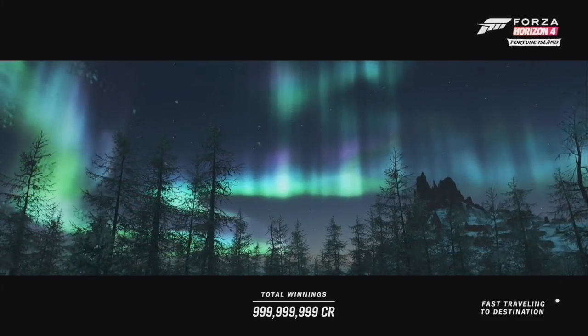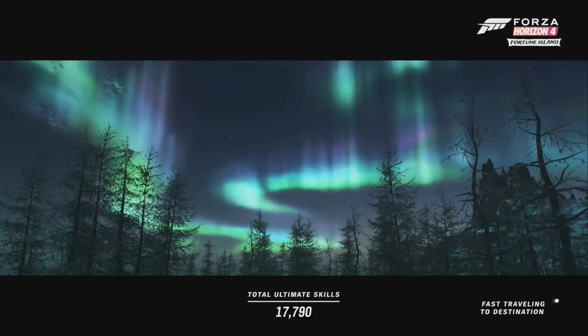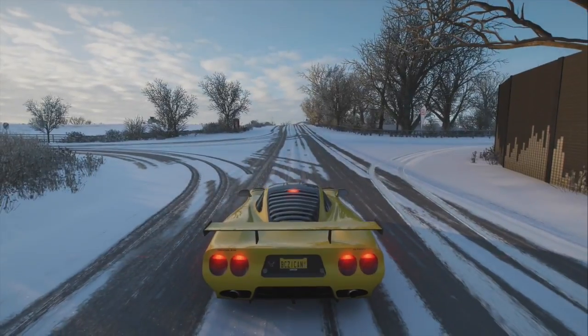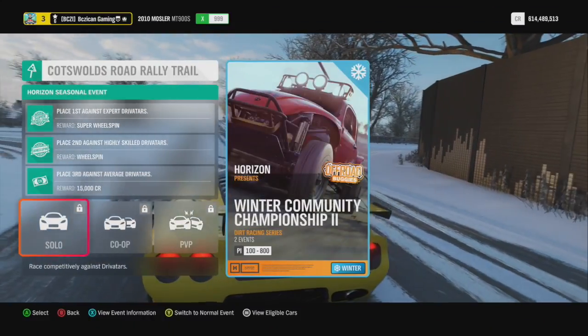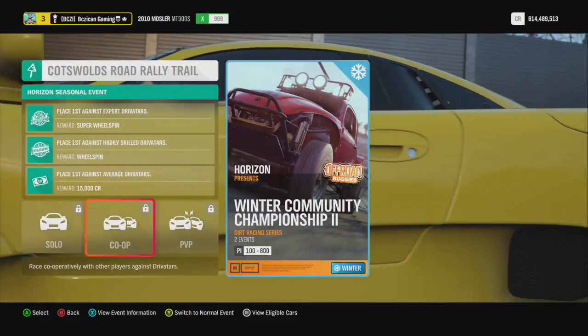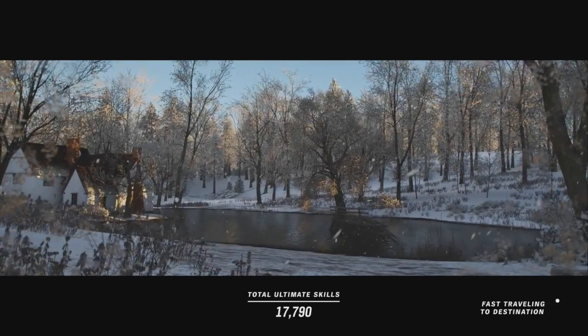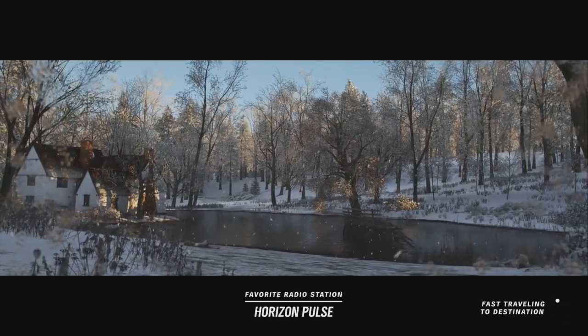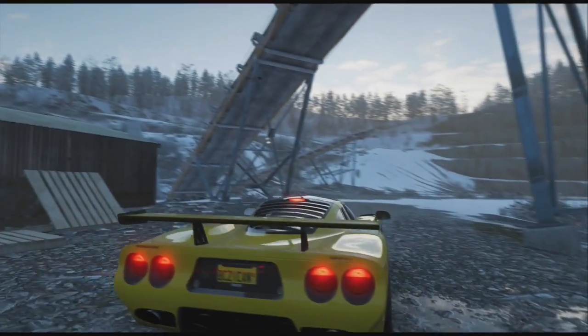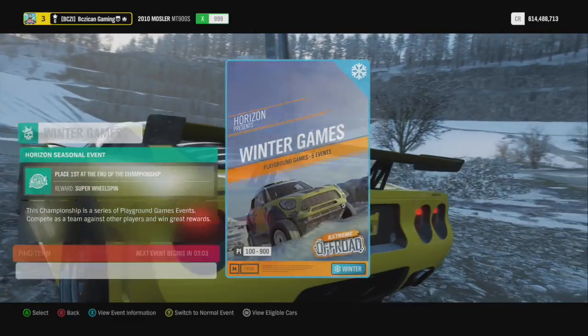The first event is off-road buggies. Let's fast travel to it and see what we're gonna get today — hopefully something rare, something fun. Like always, if you guys saw last week we were doing the seasonal adventures together to get the bone shaker. So this week if it needs something like that we'll do that again — just leave a comment. The money glitch is still working as of today. First one is super wheel spin, and the next one is playground games which is probably gonna be a super wheel spin as well, which means it's probably not gonna be a good thing.